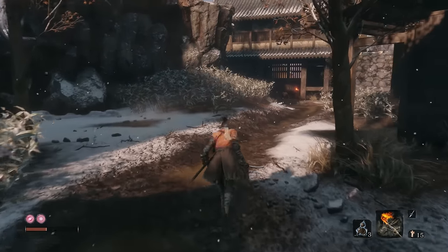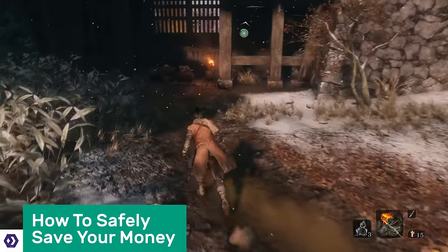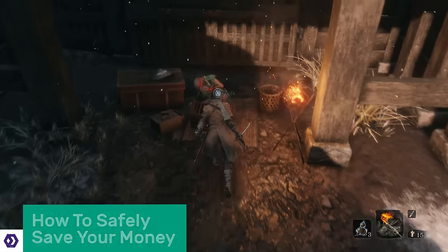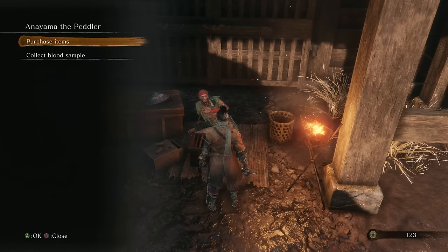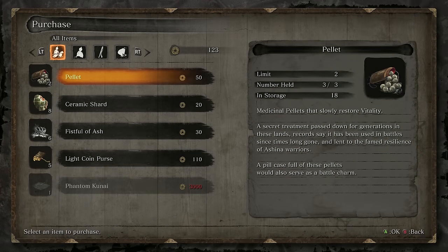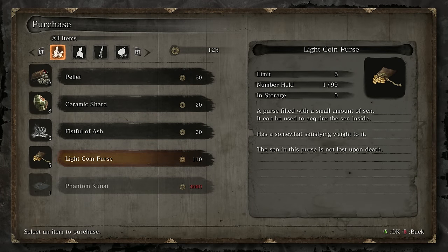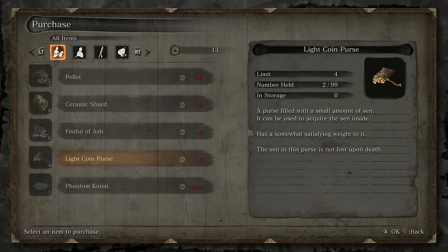While we're talking about the merchant, a very quick note about money. Currency is fragile — you lose half of it every time you die, unless you luck out and get unseen aid, which is very rare. One way to safeguard your money is to visit a merchant and buy a money pouch. This item won't be lost on death and can then be used later when you have a specific cost to meet. Yes, you do end up paying a little bit extra — it's 110 sen to safeguard 100 sen — but it is worth it in the long run.